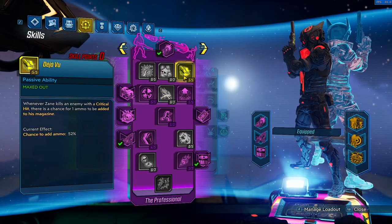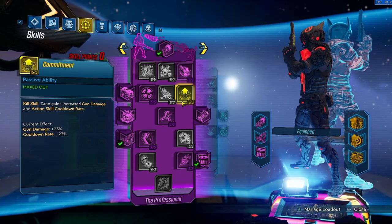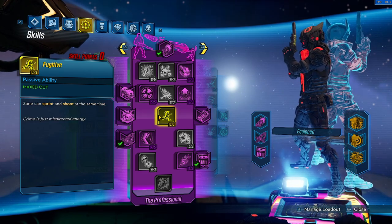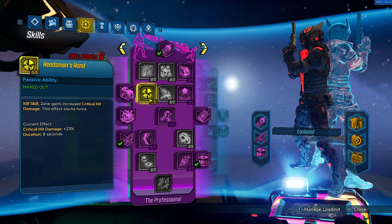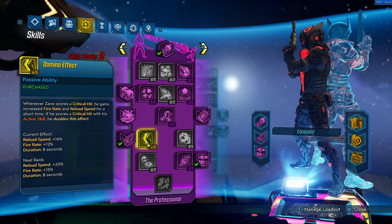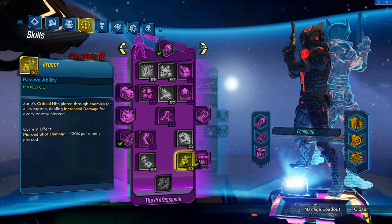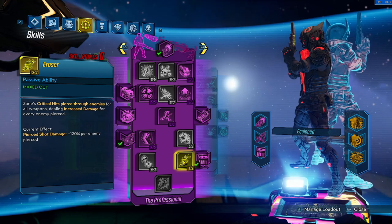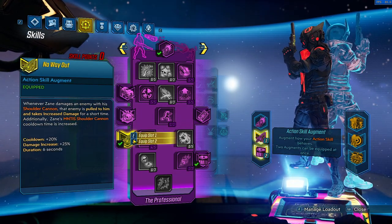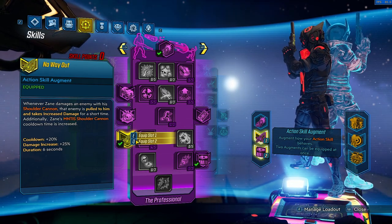On Purple Tree, we go Deja Vu for a chance of getting back our ammo. This does take from Reserves and not just free ammo, but it's still really nice to have. Commitment for the Cooldown, Fugitive so we can Threat and Shoot. Headsman's Hand is for Crit Damage for when we Crit — this does not boost the Crit from Hustler, because it is fake Crit, so it does not get the Crit Boost. Domino Effect for the Fire Rate and mainly the Reload Speed. And then Eraser, because of that Double Dipping — Eraser gets V1, V2, Elemental, Splash, Debuff, and probably some other stuff. It's all in the Zane document and all listed there, so if you want the full breakdown of everything Hustler Racer related, it is all in the Zane doc, which will again be linked down below.